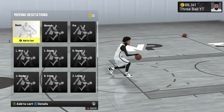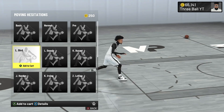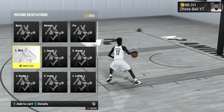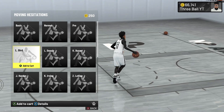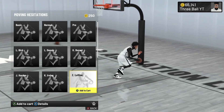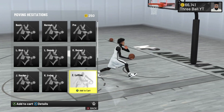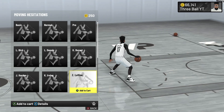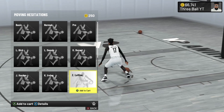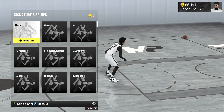For your moving hesitation, if you have below a 70 ball handle, just put on Normal. If you have a 70 ball handle rating, the best moving hesitation is Larry Bird — it gives you a fast hesitation that creates a lot of space. If you have a 75 ball handle or higher, the best is Zach LaVine: you get two fast moving hesitation moves with a lot of separation, and you can get a really fast speed boost out of it.